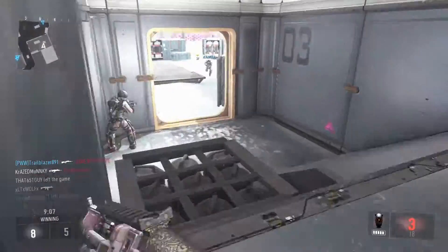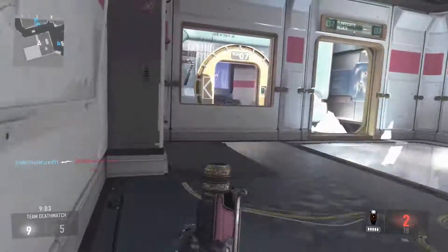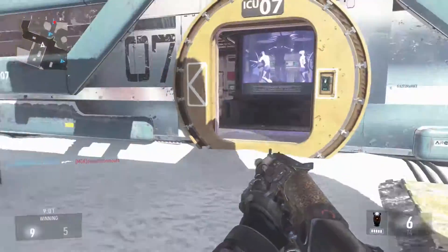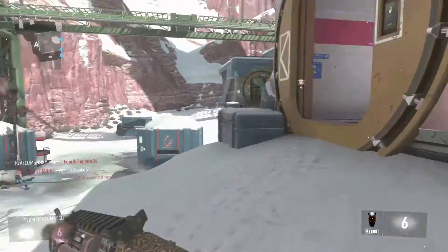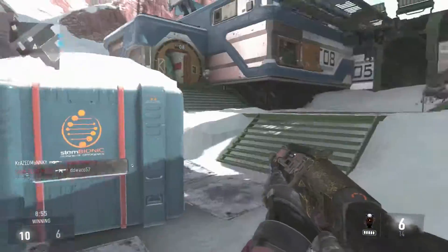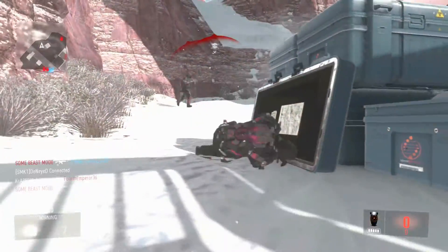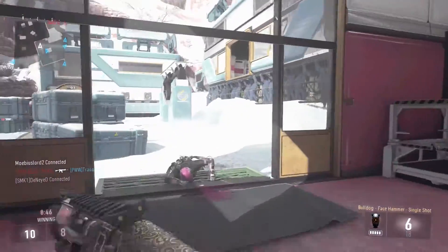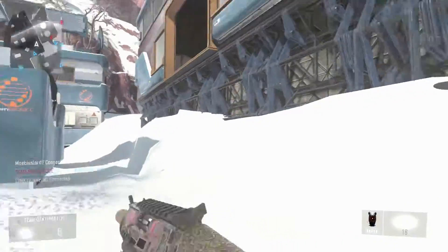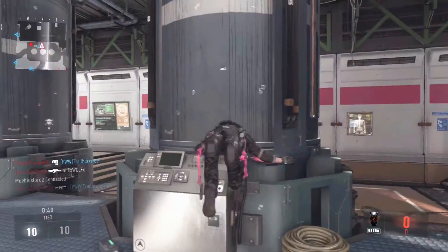Urban looks to take place in a metropolis prison facility area that should bring some close-quarter combat. You'll probably want to stick to something like an SMG or shotgun, anything that allows you to move more quickly. At some point during the match the prison will go into lockdown mode — certain lines of sight and paths will change, altering the way you play the map.